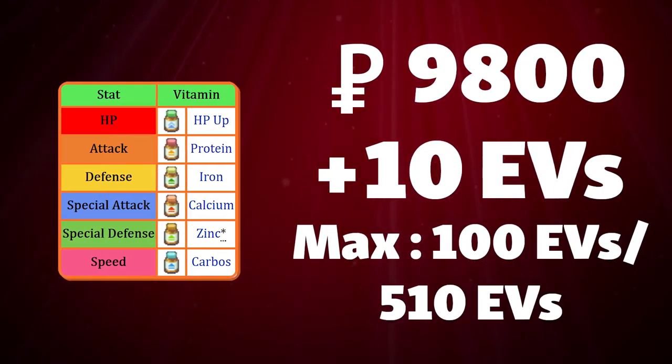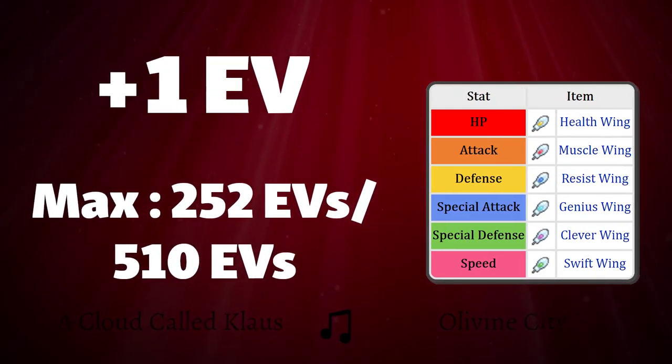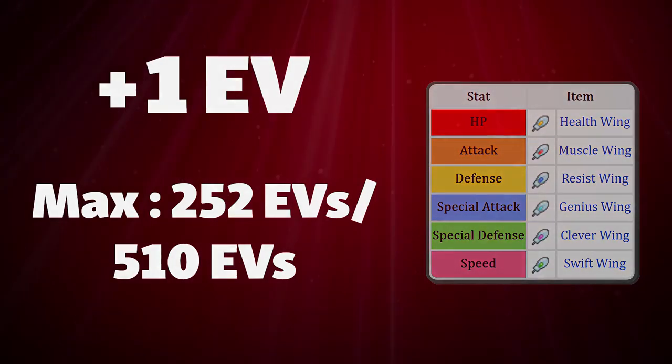Vitamins are sold for 9,800 Pokedollars and will add 10 EVs to a stat. It's important to remember that Vitamins cannot raise a stat above 100 EVs or raise the total above 510. The picture on screen shows which vitamin increases what stat. There are 7 feathers in total, but only 6 of them affect a Pokemon's stats. They will only give 1 EV in a stat and can be consumed up until the Pokemon has 252 in a stat or 510 spread across in total. The picture on screen shows which feather will increase what stat.